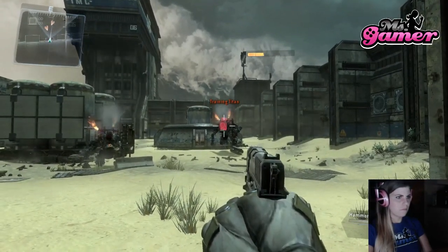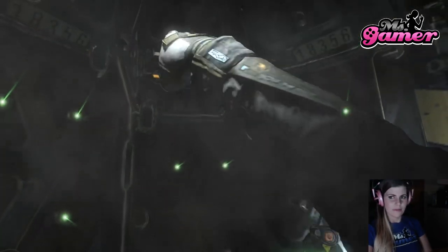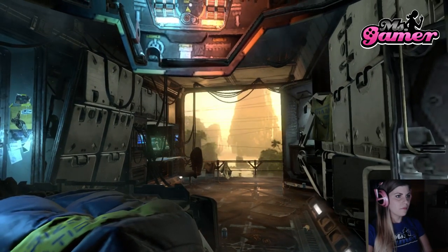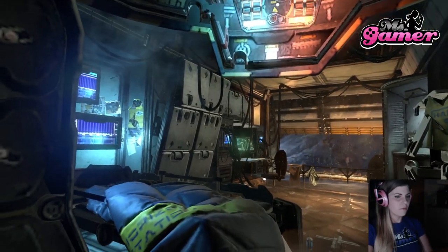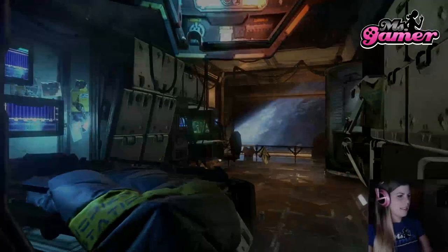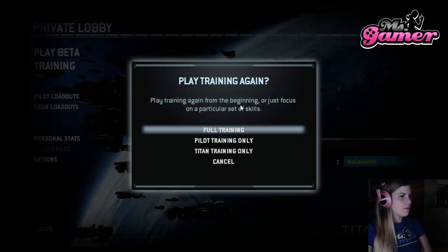Your pilot combat certification is complete. What, half an hour and I'm done? Your pilot combat certification is complete. For your safety, please stay in the training part to regain your equilibrium. All ahead, listen up — we're five minutes out from Horizon Station. Violets, this is your stop. You've got ten minutes to collect your gear and get off my boat. This reminds me of Fallout, just at my bunk — okay, training.